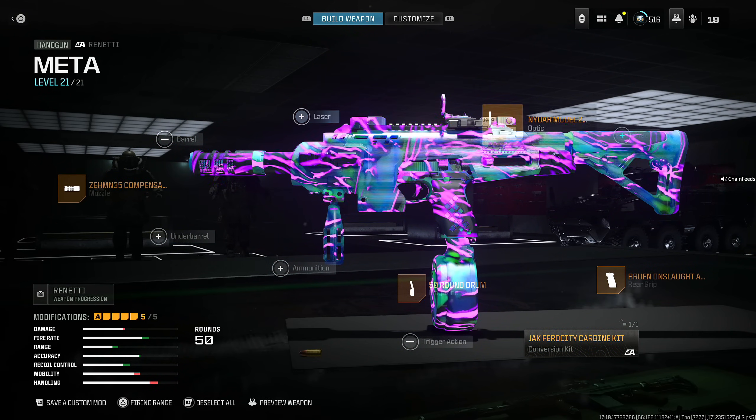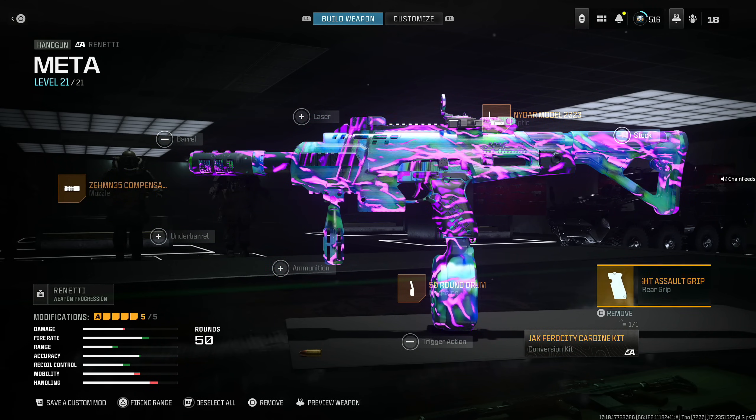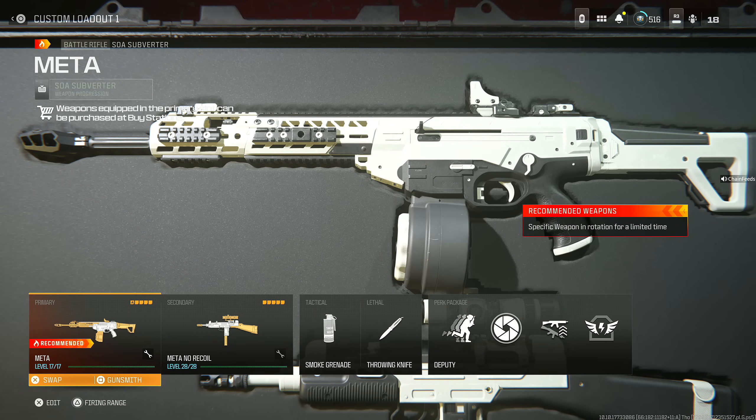There's the entire class setup — this is exactly what you need for close range gunfights. I honestly don't think anybody can lose with this SMG going against another SMG. The HRM is really good, but I don't think it beats the Renetti. This actually has the fastest TTK. Make sure you take a screenshot. Number three is the SOA Subverter.